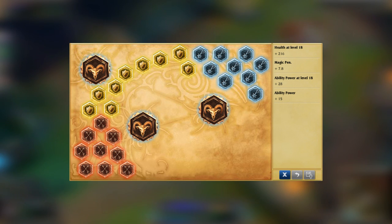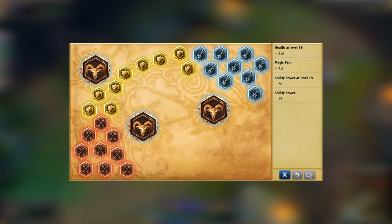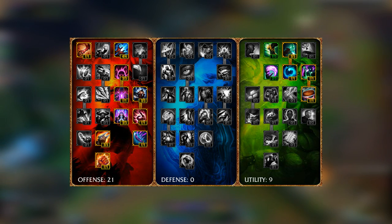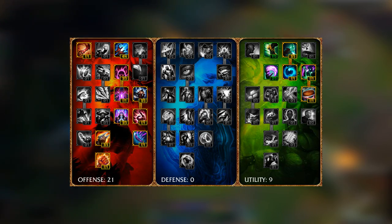For her rune page, I recommend magic penetration marks, health per level scaling seals, ability power per level scaling glyphs, and finally ability power quintessences. For her masteries page, I would suggest running a 21-0-9 page, with 21 in the offensive tree focusing on damage, and 9 in the utility tree to help with her utility.